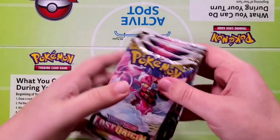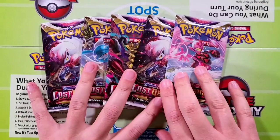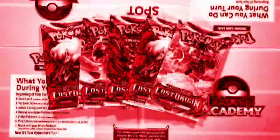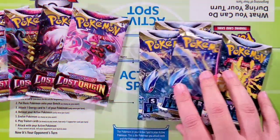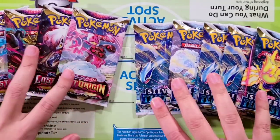We always like to do the Lost Origins set, but we have a new challenger! Very very cool stuff here, our first time ever — a new challenger, Silver Tempest has arrived! That's right guys, we have a new challenger, a very special episode of pack battle today.